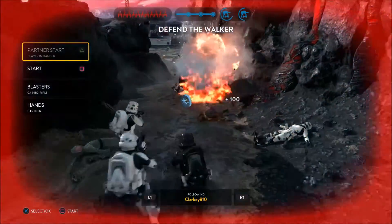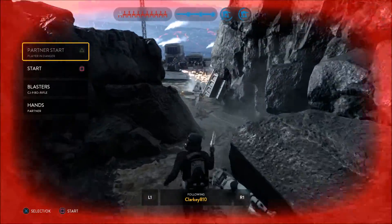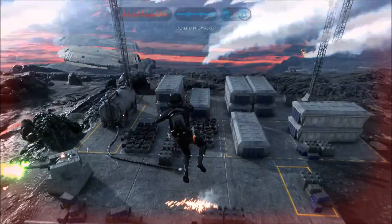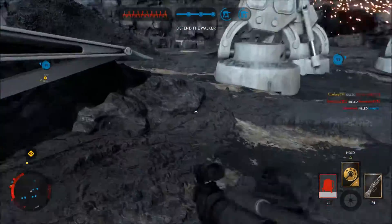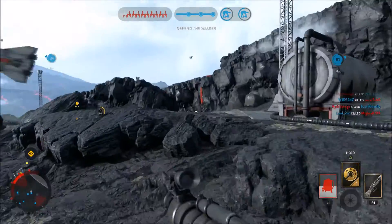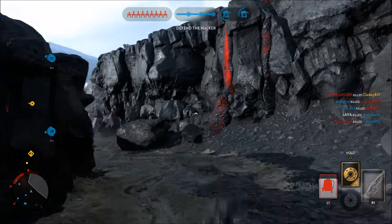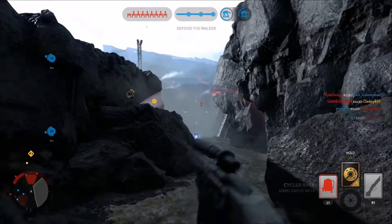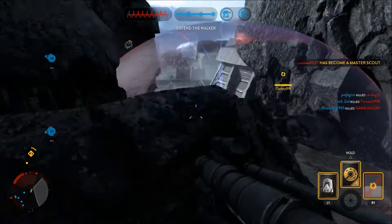I want to go to my partner's spawn but I don't know how long until I'm able to do that because he's in combat. I haven't started too far away from him anyway. One's on half health, one's on a quarter — they're about to reach the target. One-shot kill there and I avenged my partner.